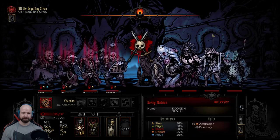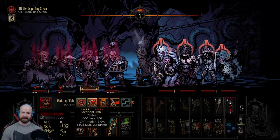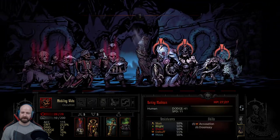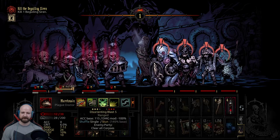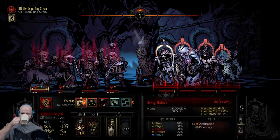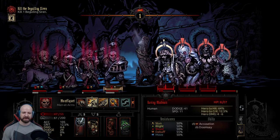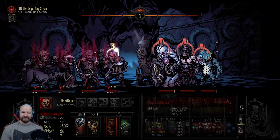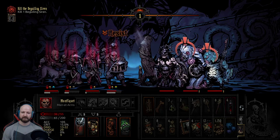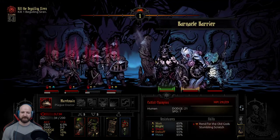Might end up using that laudanum. This Crimson Curse is pissing me off - okay at least that worked. 59% chance, look at that dodge. Crazy huge amount of dodge. I need six damage - I think it's worth hitting him. Four to six.